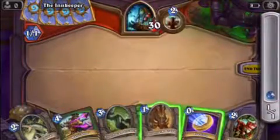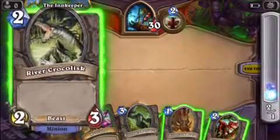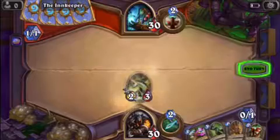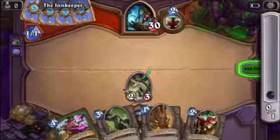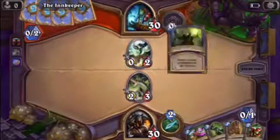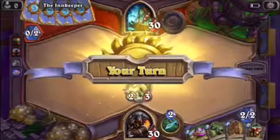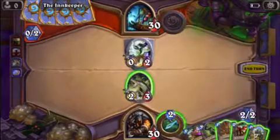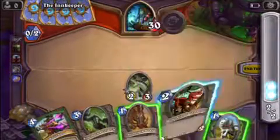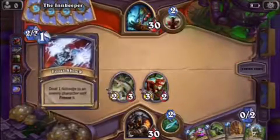Now it's our turn. I'm going to use the coin. I'm going to start with the 2/3, because it's really nice to have some board presence. It has 3 health, which is a lot compared to a 2. That is 5 health — very few things can kill this. So this is going to give him a boost. Now I'll have 2 beasts out there: a 2/3 and a 3/2, so I have a lot of versatility.